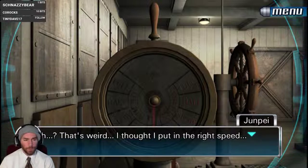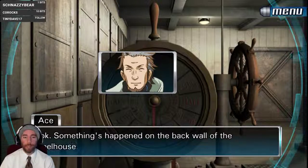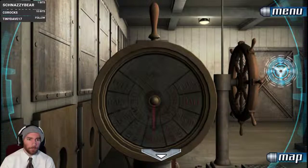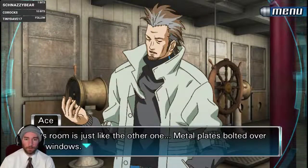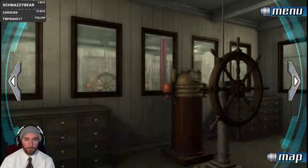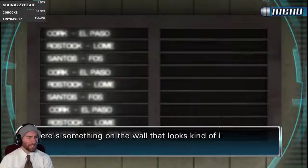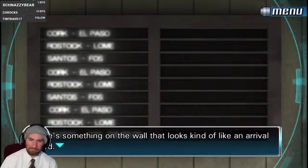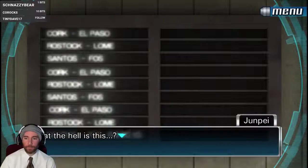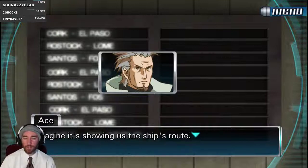That's weird — I thought I put it in the right speed. Did I mess up? No, I don't think so — look, something happened on the back wall of the wheelhouse. Check it out — back wall. Something on the wall. It looks like a arrival board; there are a whole bunch of words on the left side of the display. They're names of ports across the world. I imagine it's showing us the ship's route.